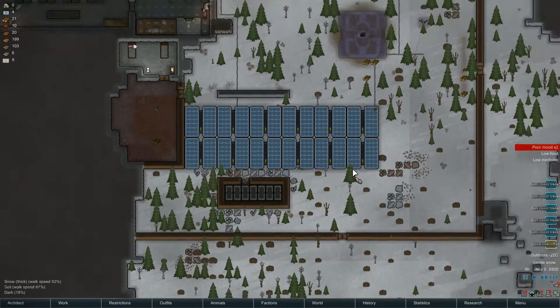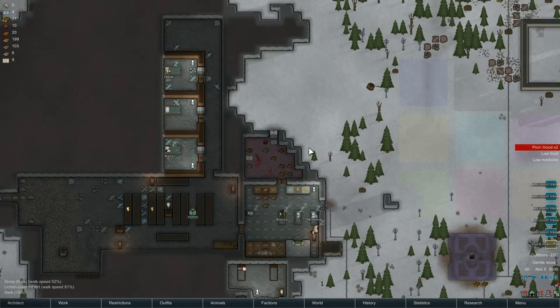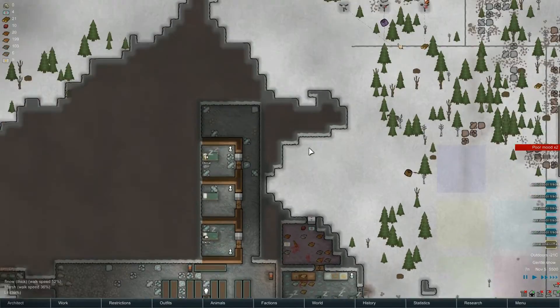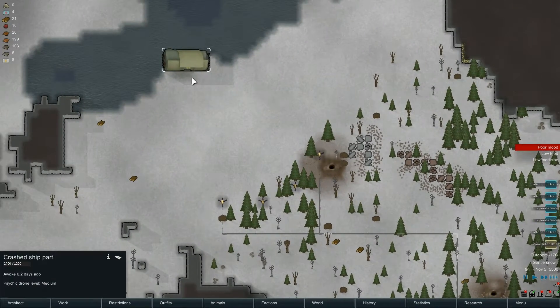Hey everyone, welcome to episode 6 of our Boreal Forest playthrough of Rimworld Alpha 12D. In the last episode we managed to fight off a raid in the presence of a psychic ship. Our main job was to get these turrets up and running so we can actually attack this crashed ship.